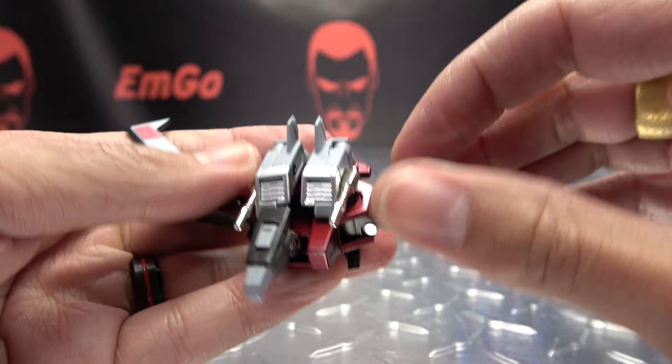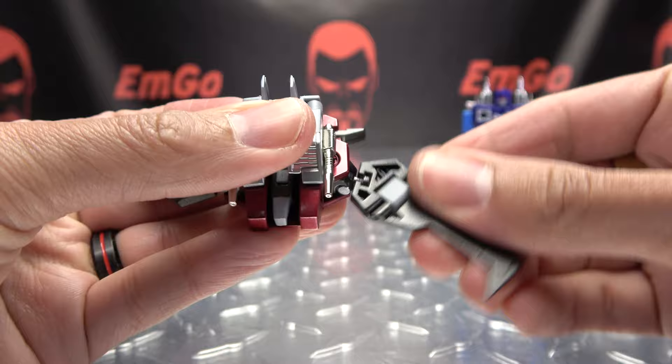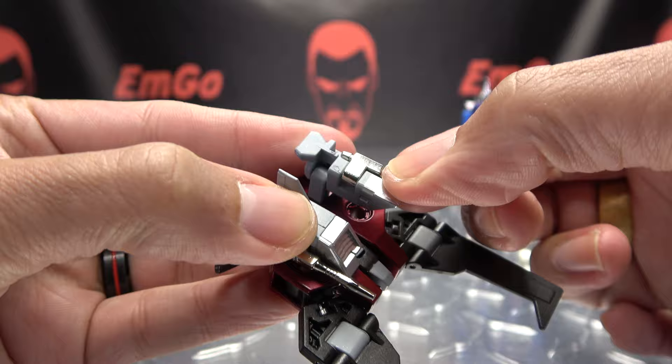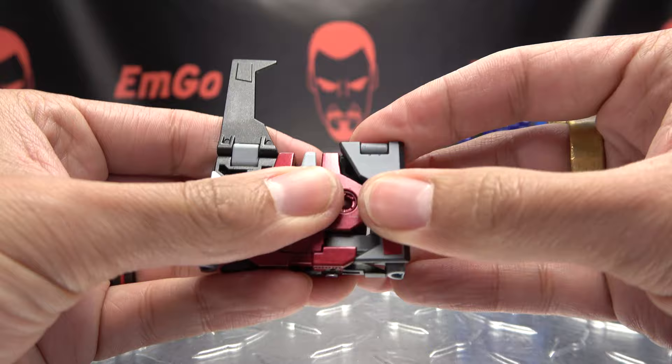Next up we will do Corvus. To get Corvus back into cassette mode, just rotate the feet out and bring them down. Take the head, straighten the neck out, and slide that into the body. Rotate the wings, bring them forward. For the weapons, just rotate all the way up like that — take the gun, rotate that out and then swing this out. Same thing on the other side: rotate all the way around, swing that gun around, and bring all that back. Then take the wings and fold them down, making sure you're using those hinges.